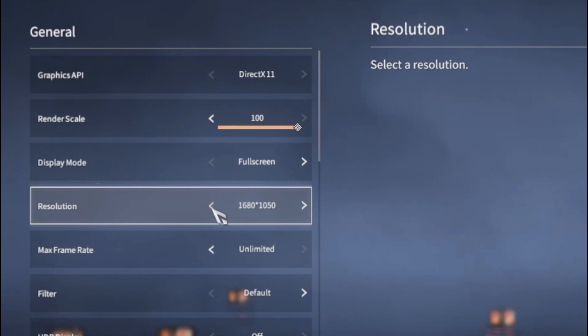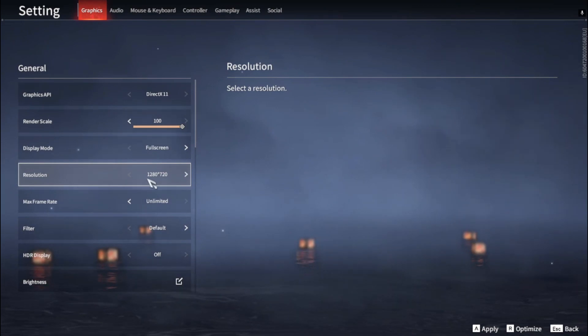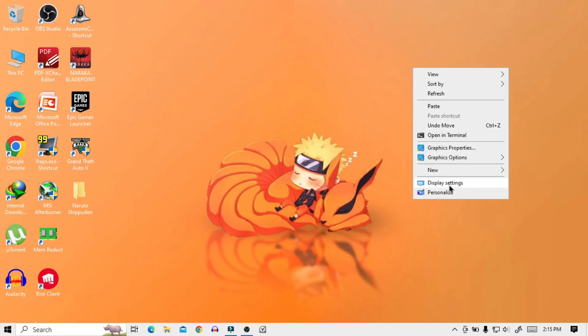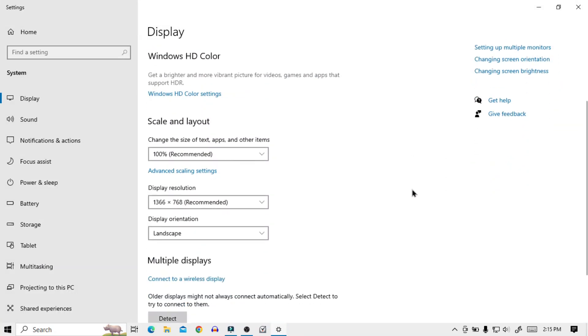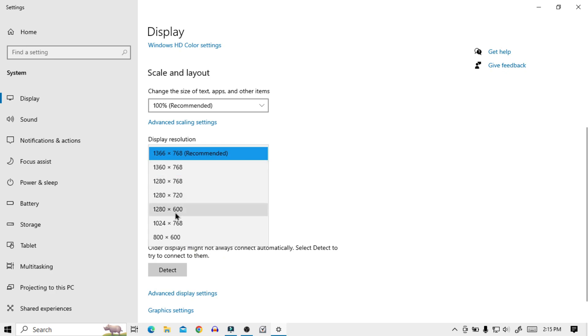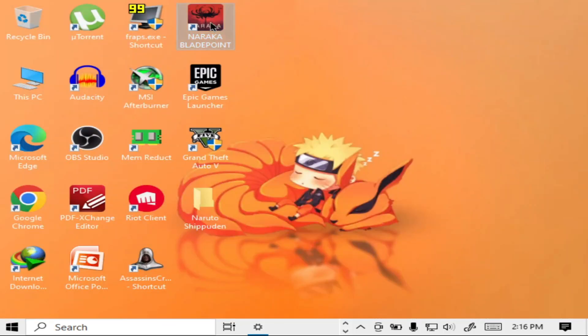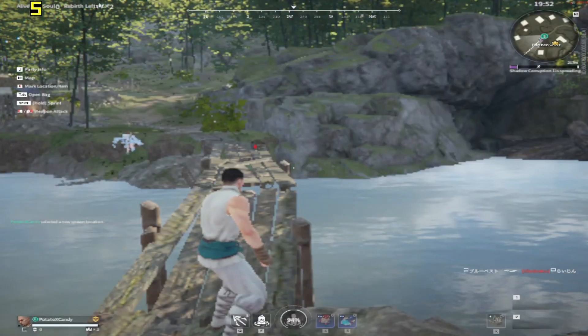By default, you cannot set the resolution below 1280x720. So now I will show you how to further decrease it, because a lower resolution will give us higher FPS. First, right-click and then go to Display Settings. Scroll down and set the resolution to 800x600. Now you can launch Naraka Bladepoint and the game will run at 800x600 resolution.